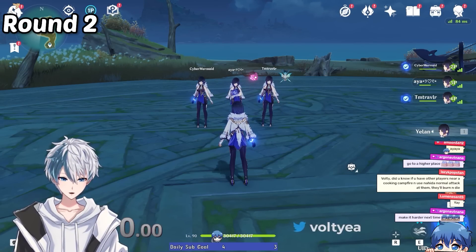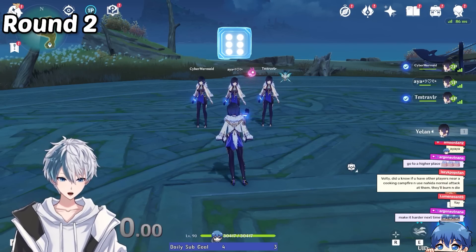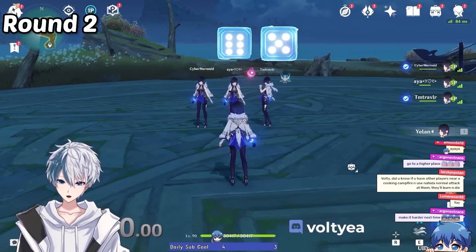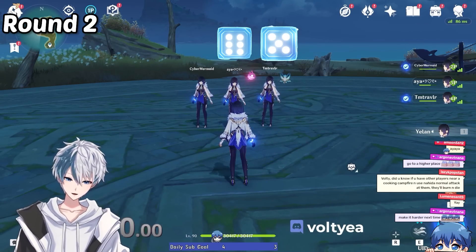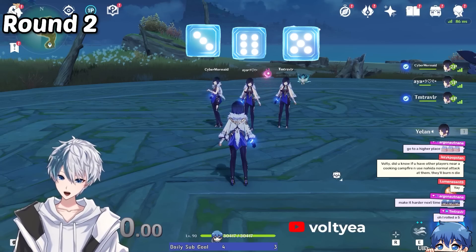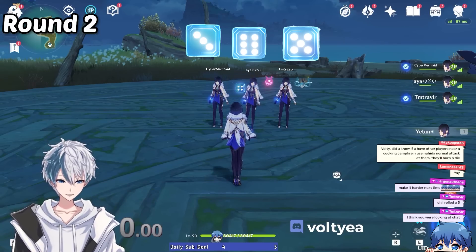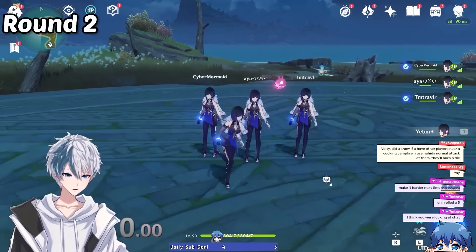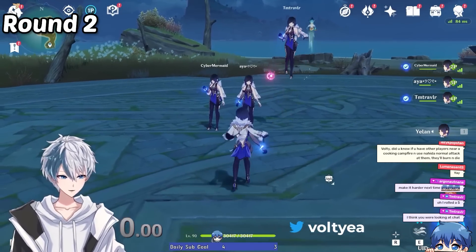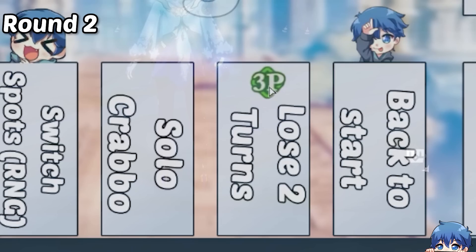Aya rolled 6 — I don't know exactly what square that leads to, but you're getting closer. Cyber Mermaid rolled 3 and Trevor rolled 5. So Aya rolled 6, which unfortunately means you lost two turns — you'll be sitting out this turn and the next. Trevor rolled 5, which means you lost one turn — you just can't do anything this turn.